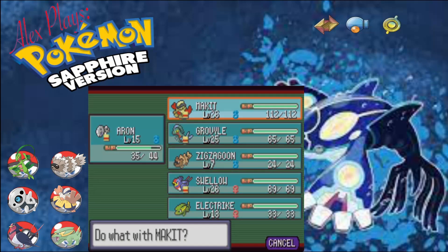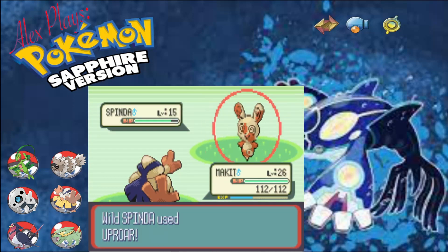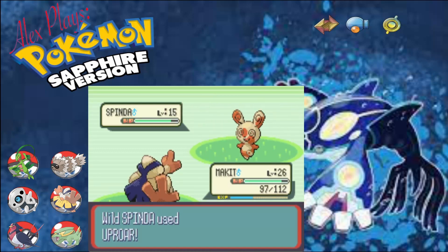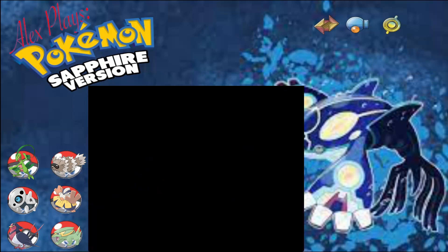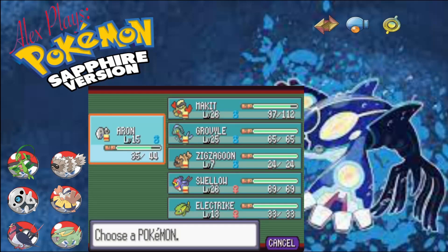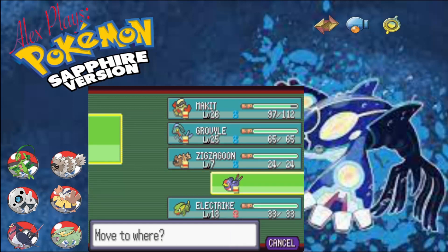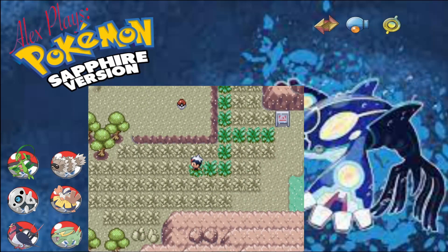That did nothing. I believe Spinda is actually a Normal type, so Rock Smash should just kill it. There we go. So if that's the case, let's put Swellow at the top - Swellow hasn't really led the party too much. What has Zigzagoon got? A full heal - that'll come in handy.